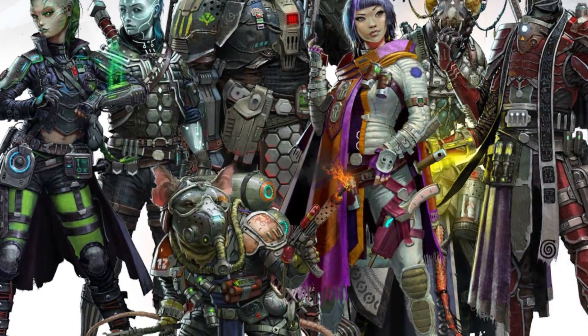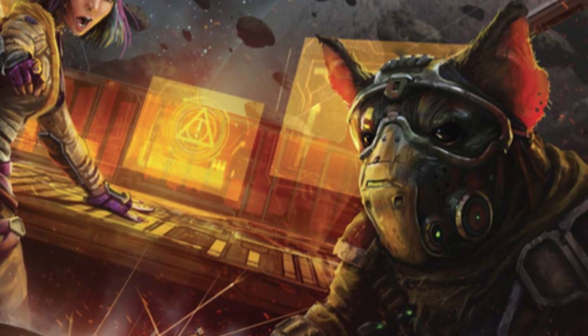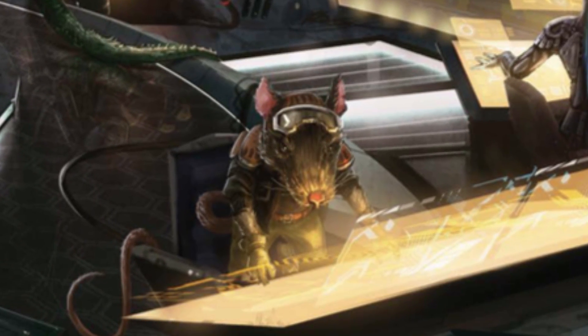Let's take a look at one of my absolute favorite races in Starfinder, the Yasoki. Originating from the planet Akaton, the fourth planet in the Pact Worlds solar system, the Yasoki are small and highly intelligent. While the term Yasoki originated on Akaton, ratfolk have been found on many different planets dating back millennia before spaceflight was even invented. At this point, it's anyone's guess whether these multiple forms of ratfolk descended from the same ancestor, or if evolution just took hold in similar fashions.